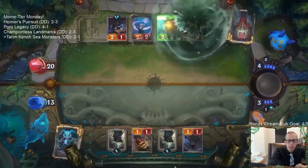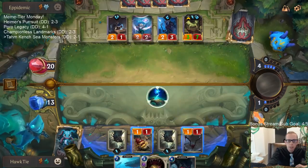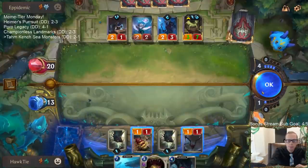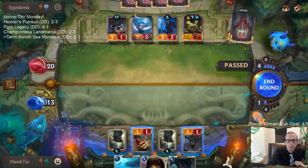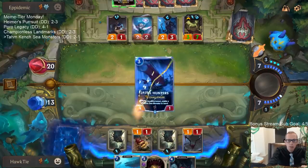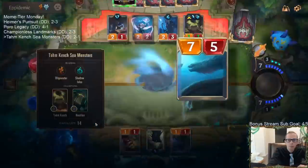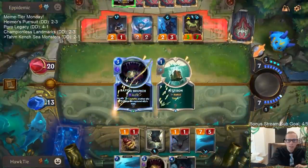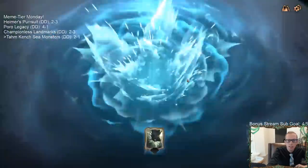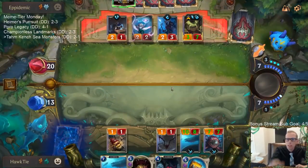We're going to play Sap Magic just to Toss three so the landmarks put in some sea monsters and we can go Deep. We want Shipwreck Hoarders. Another Shipwreck Hoarder — yes! Treasure Trove! It's working — not a Shipwreck Hoarder but we got to draw a Treasure Trove.